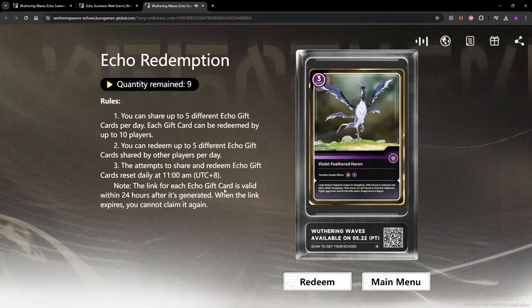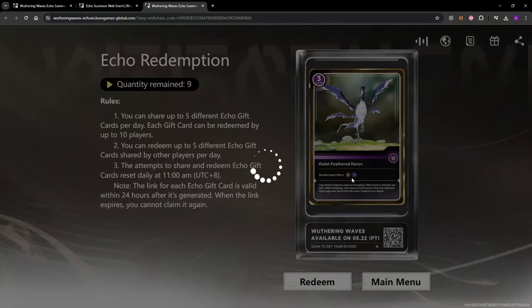When you claim an echo, you're not guaranteed to get it, so you may have to try a couple of different claims. However, the first two or three five-star echoes you claim on your account have a much higher drop chance. I'd recommend that if you've already claimed an echo you don't want, go create a new account and retry, because it's going to be quite hard otherwise. You can try to redeem up to five echoes, so go ahead and redeem and see if you get it.